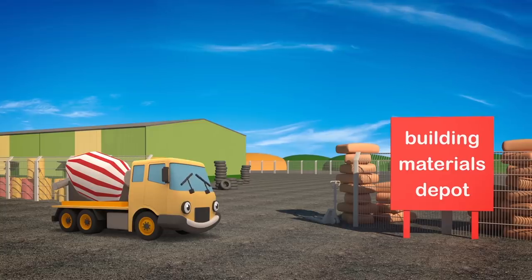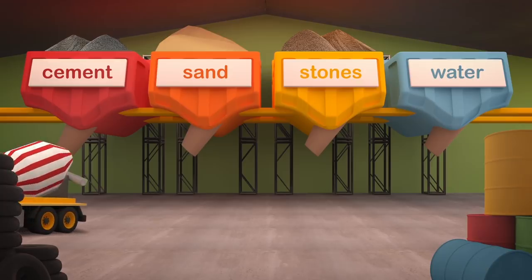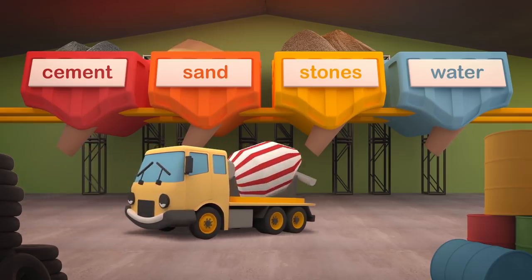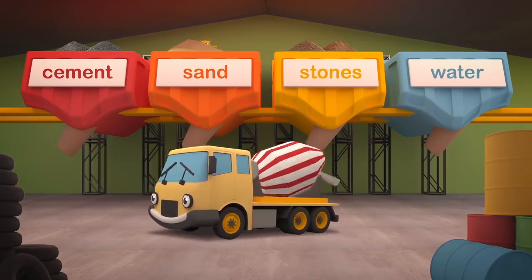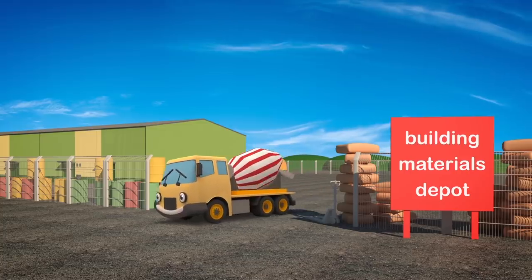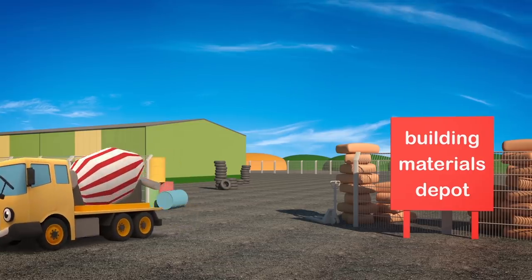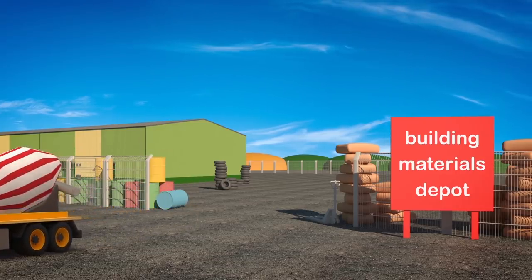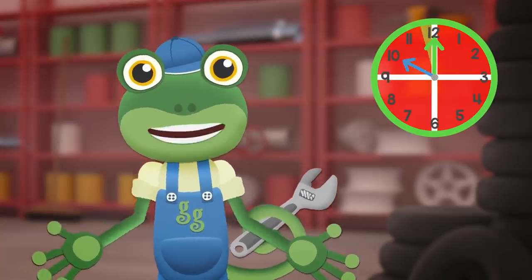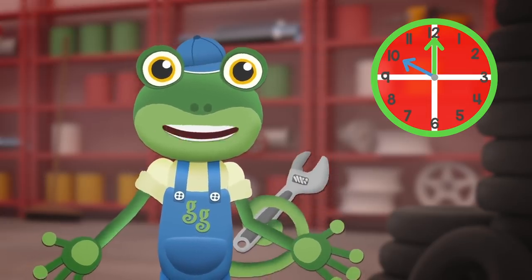To build a good strong building, we need good solid ground. The ingredients fill Celia's drum, then it churns round and round. Cement, sand, stones and water create the perfect paste. Now it's off to the construction site — there is no time to waste. Celia's drum keeps moving round and round all twirly-whirly. This keeps the concrete mixture from going hard too early. She needs to get there in one hour — no messing on the way. The construction site is not too far, so that should be okay.